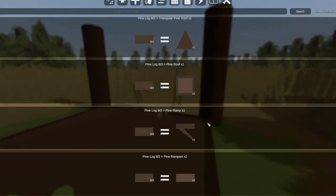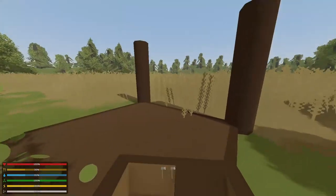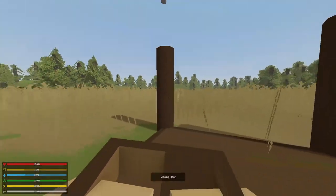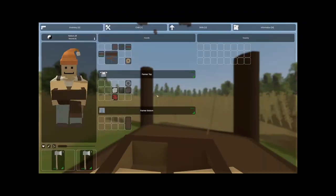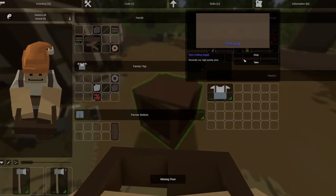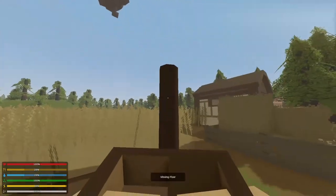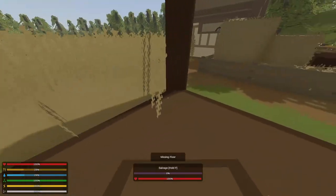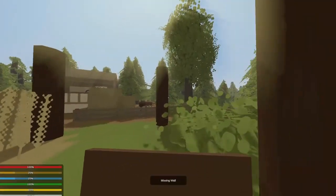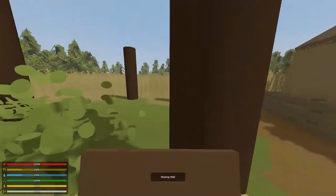Would it be a ramp or stairs? What the frick is going on here? These stairs — where am I supposed to build up? We're already out of wood! This game literally takes so much wood, it's insane. Good thing we have a lot of wood. Pine roof — let's try that. No, I need a wall. I have the wall in my hand, how could I be missing a wall?